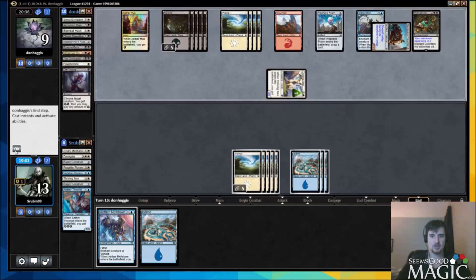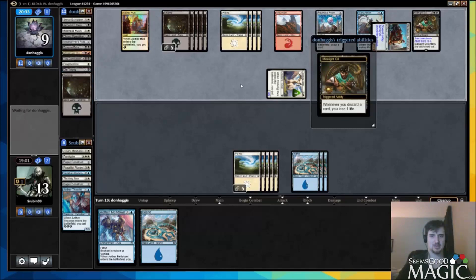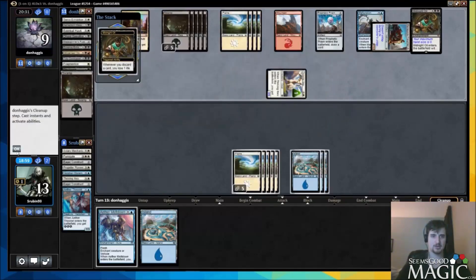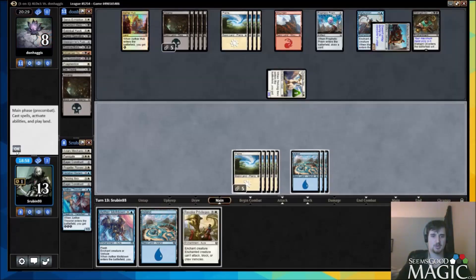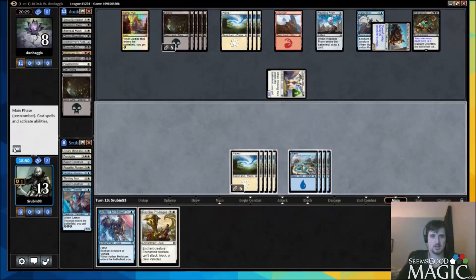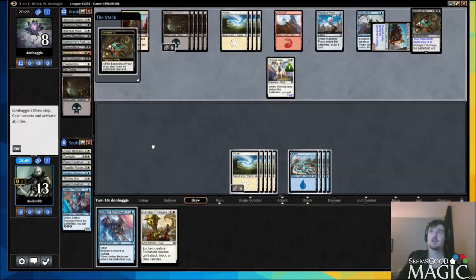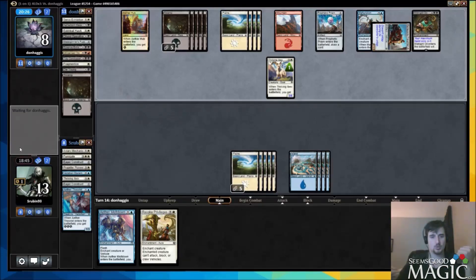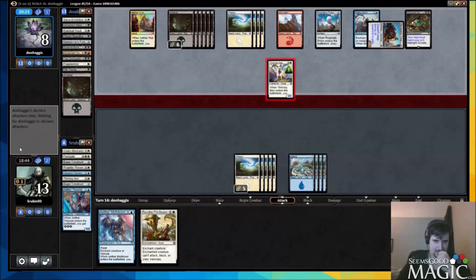He obviously just has a land in hand so he's going to discard it and lose life. You rarely die to Midnight Oil unless you play it too early, so nothing to worry about there. We get a Revoke Privileges — we could meltdown this and then revoke privileges something else. Of our remaining 20 cards we have one serpent, one mastodon, one ancient, one gear hulk, one more revoke privileges, a meltdown we bottomed, and some lands.